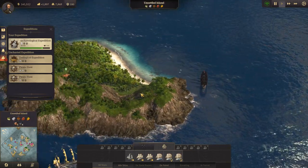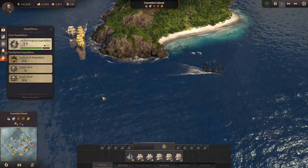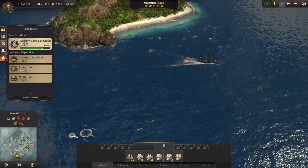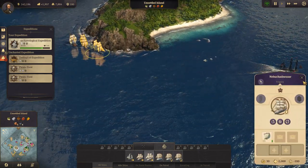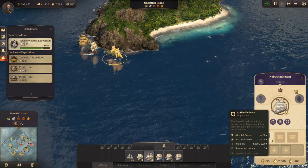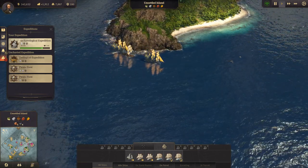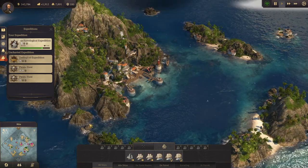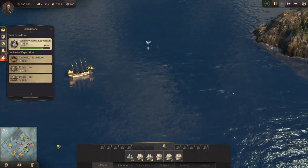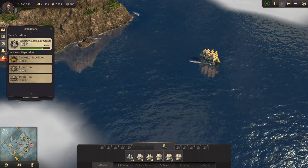We are chasing a pirate ship over here. It did turn so it's no longer running into the waiting arms of our ship of the line down here, but I would have liked our ship of the line to get a kill. We very much want to catch that ship because we have blockaded the pirates down here.